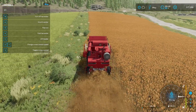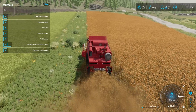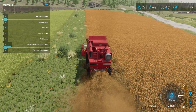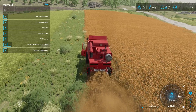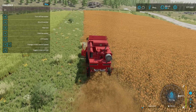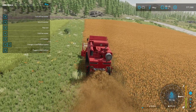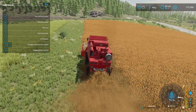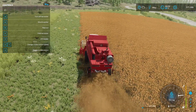This is our first step into being self-sufficient where we don't have to buy chicken feed — we can just use our sorghum and our wheat. We have our wheat field to our left, and this will help us become self-sufficient so we don't have to worry about buying stuff at market.